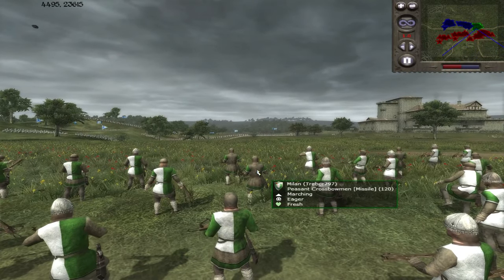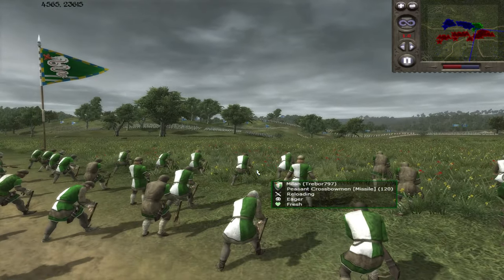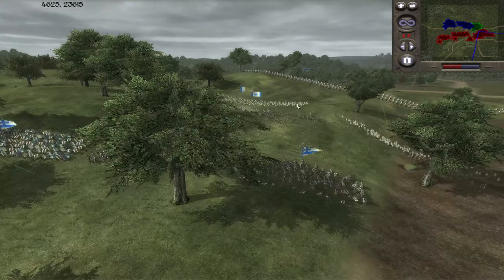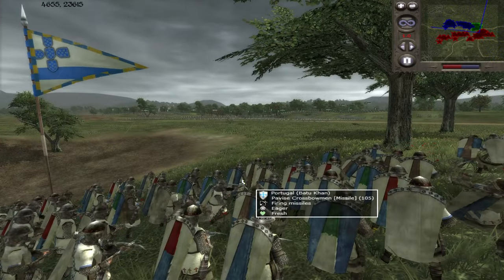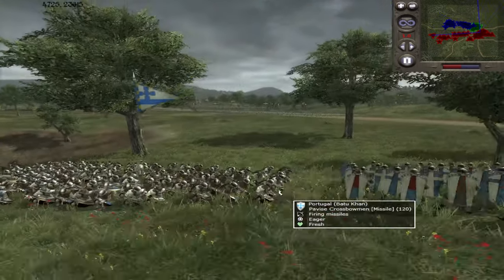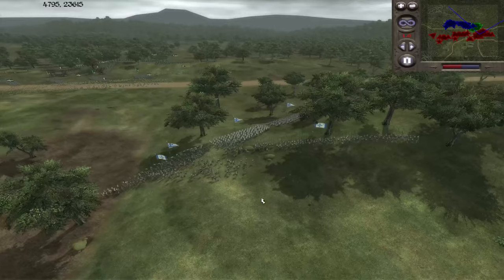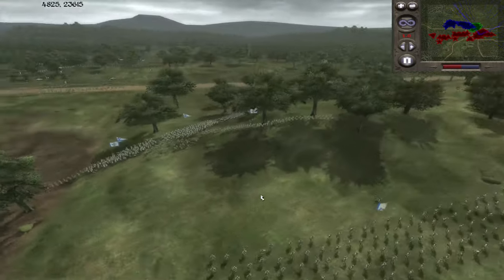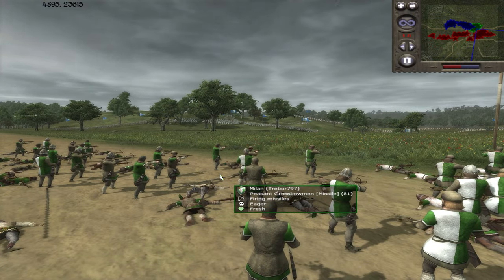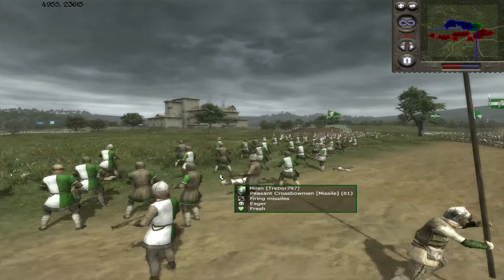It's going to start off with some archer fire and artillery fire. Milan is going to be the first to take their shot - they're loading up their crossbows. The Pavise Crossbowmen are the first to open fire, and they're staying in normal formation. I definitely think loose formation is the way to go in online battles. You might get away with it in single player, but you definitely want loose formation for survivability. He's getting crushed right now because he's taking on a superior unit, so loose or normal formation doesn't matter - he's going to get annihilated.